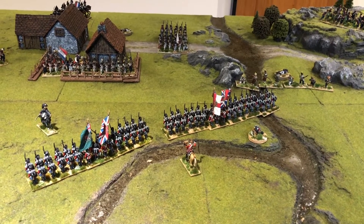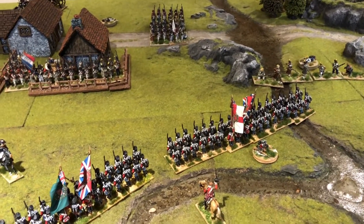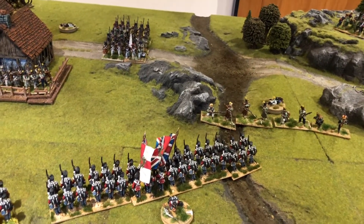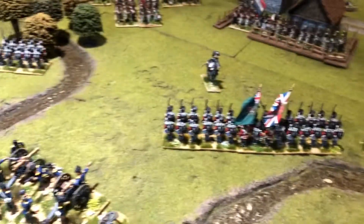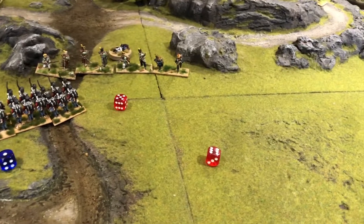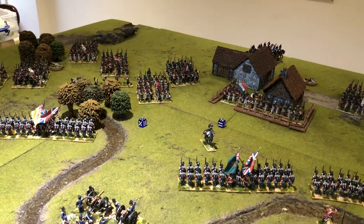Firing for Allies first in turn nine. The French have finally cleared the Allied skirmishers out of the little wood — that means a falter test on this British brigade in the centre. The skirmishers and garrison fire only caused one casualty against this British battalion. The French artillery on the hill at effective range rolls a six — one more casualty against the British. The British artillery battery rolls an eleven at effective range — three casualties and a discipline test on the French. Discipline test at minus one rolls a nine — they are fine. That's it for turn nine.